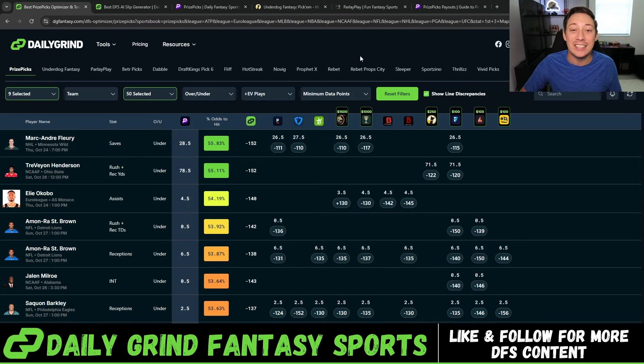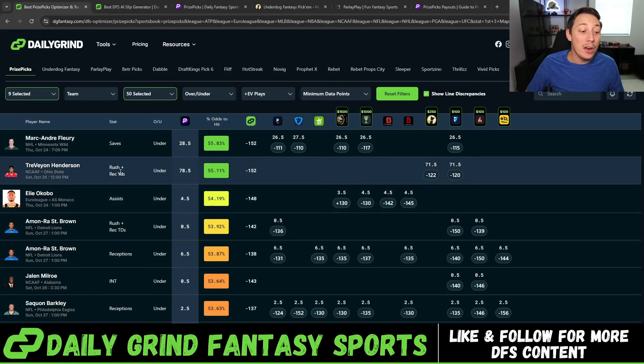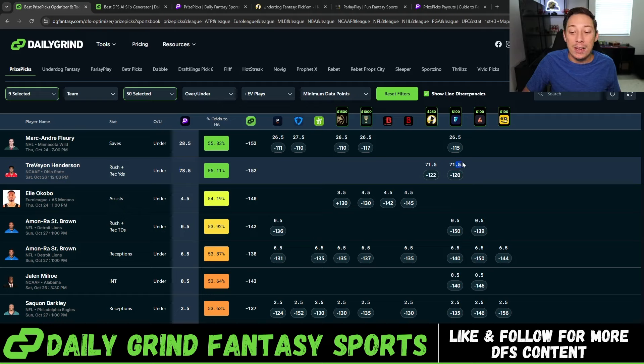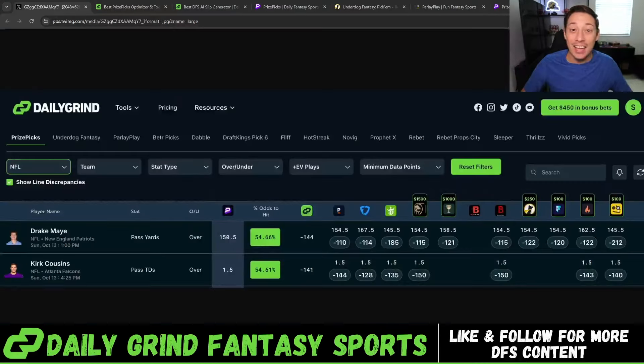That's a really good play with a high percent chance to hit — get it in a slip. Right underneath that, Travion Henderson is listed under 78.5 rush plus receiving yards on PrizePicks. But Underdog and Fliff both have this set at 71.5 — seven yards off from PrizePicks. Are you going to trust PrizePicks or the two books that independently set these lines and both agree it should be at 71.5? It's clear again: PrizePicks is off.